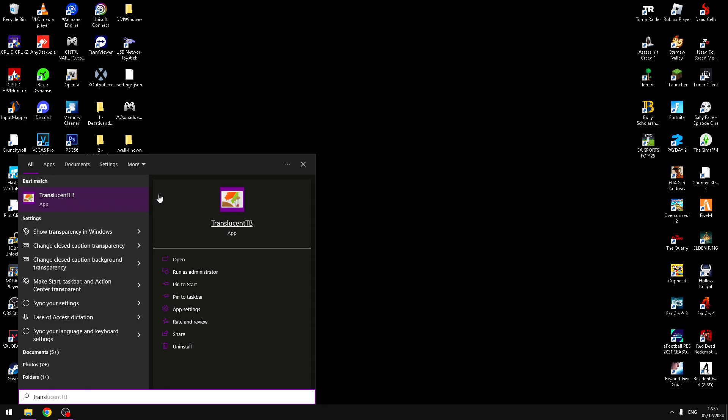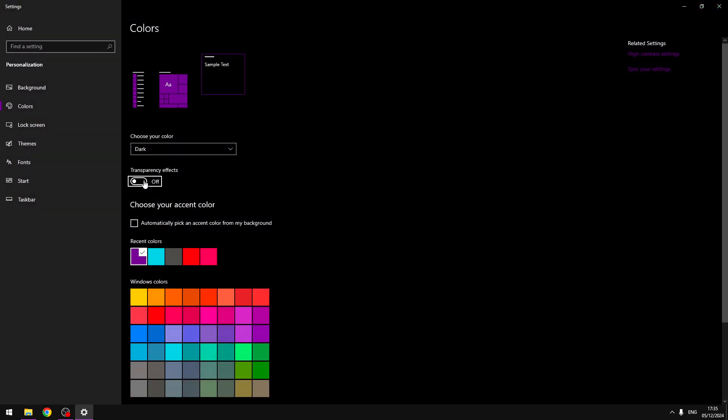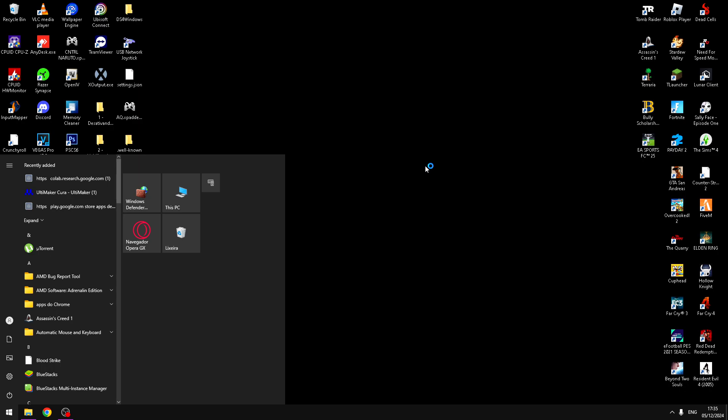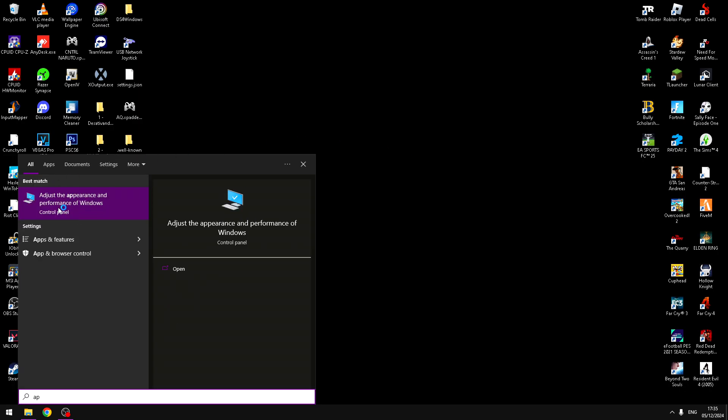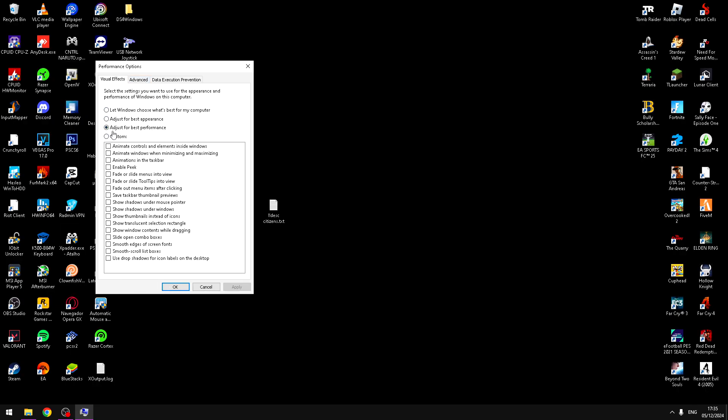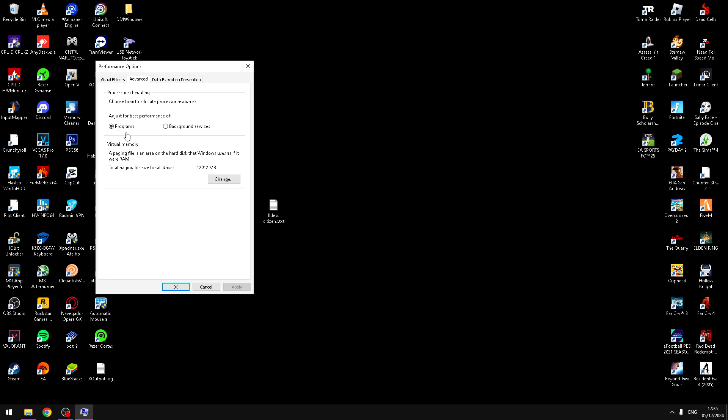You can search 'transparency' and show transparency on Windows, then uncheck that option. Next, search 'adjust the appearance and performance of Windows', open it, and mark the option 'Adjust for best performance'. In the Advanced tab, make sure the programs option is marked. Then click Apply.